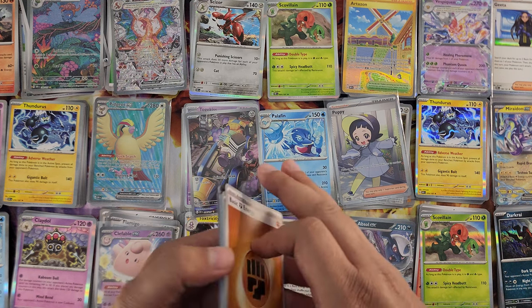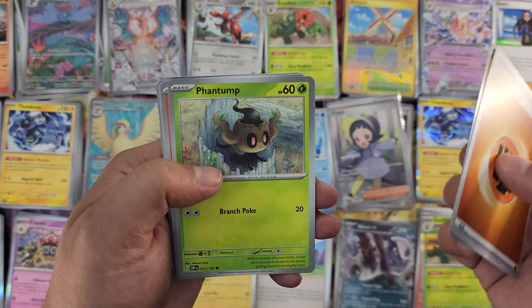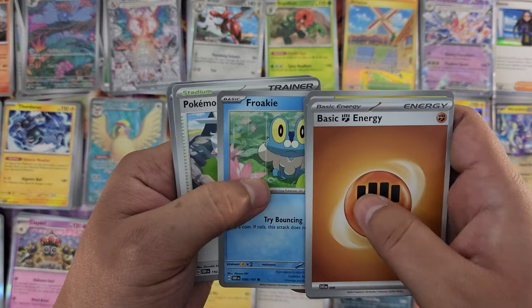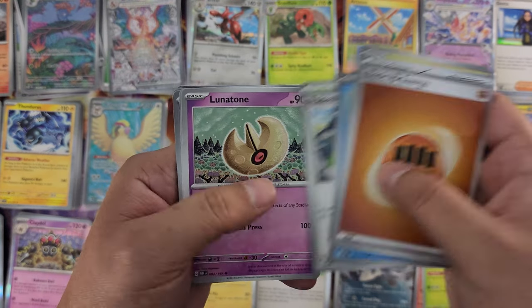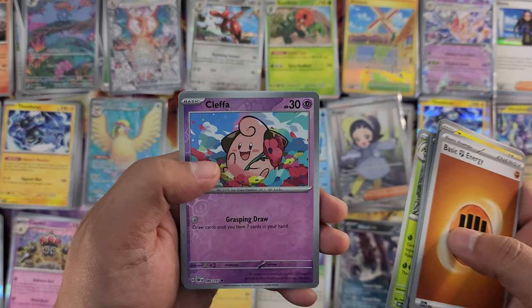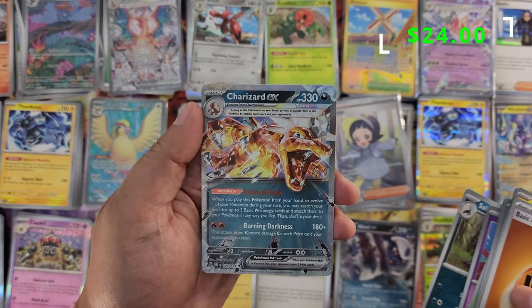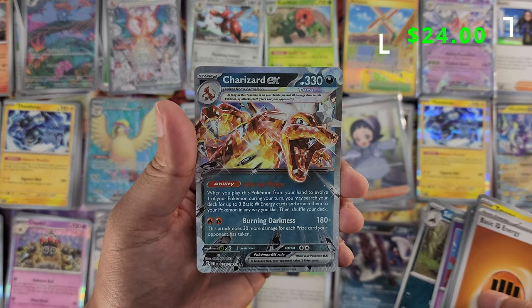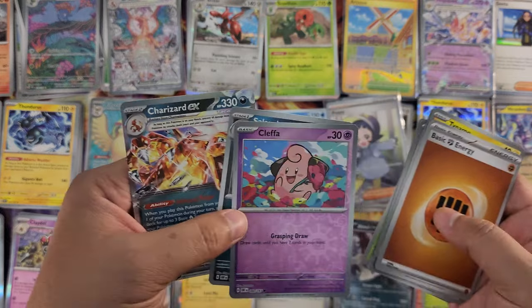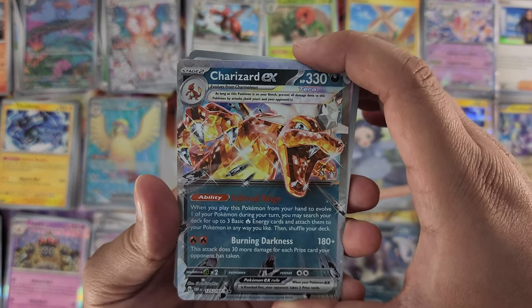Keep going — more illustrations, come on! Got the energy, Tynamo, Phantump, Vulpix, Froki, Pokémon League Headquarters, Lunatone, Serena — she's cool — Cleffa, Salazzle — another Charizard EX! That's two Charizards to the collection — heck yeah! Another Charizard, this one's all crystallized — pretty cool! Heck yeah!